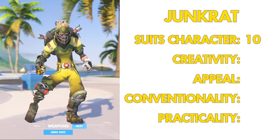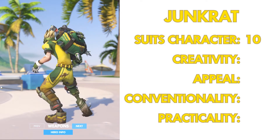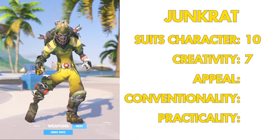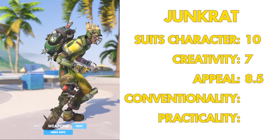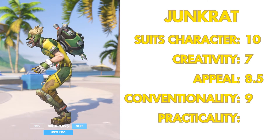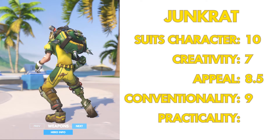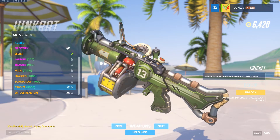Does it suit the character? I'm giving it a 10 — obviously Australia loves cricket and Junkrat is Australian, so it fits perfectly. Creativity, I'm giving it a seven — it's pretty creative but not the most creative thing. Appeal, eight and a half. Conventionality, a nine. Practicality — the face mask would be practical for cricket, but that peg leg with massive nails through it wouldn't be very practical at all, so I'm giving practicality a five. And I see he's got cricket balls as his grenades — very clever.